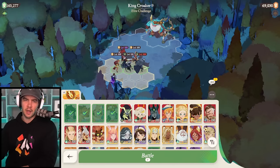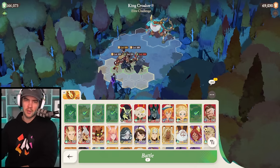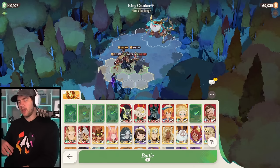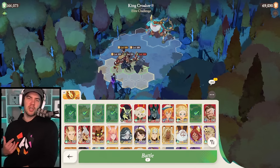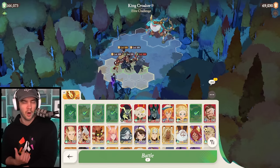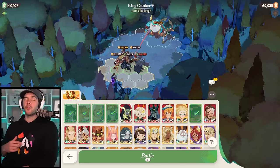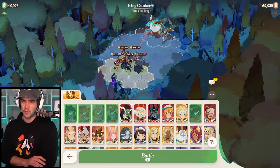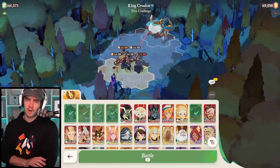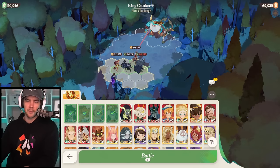Another strat you can do is running Coco with Smokey to get some extra mitigation. My Kruger dies really quick, but I prefer the strategy of letting Kruger die to the first bomb, because Kruger ends up giving me more damage amplification than running Coco with her attack buff. I find Kruger's shred gives me more throughput in general and gets me to higher scores, but Coco is definitely an option.